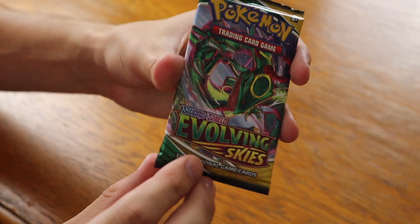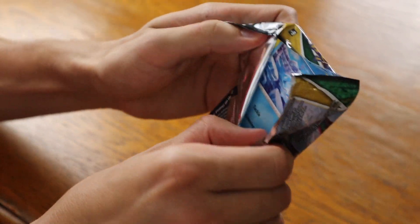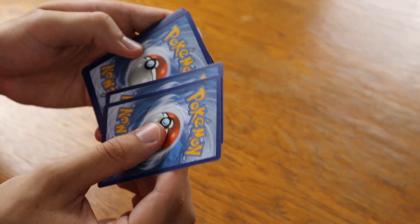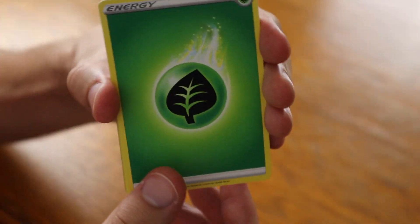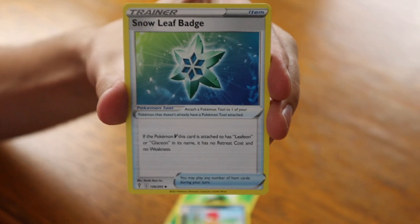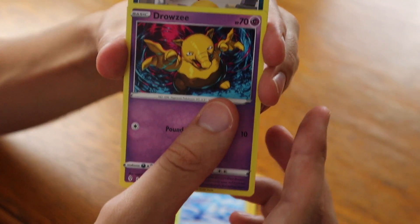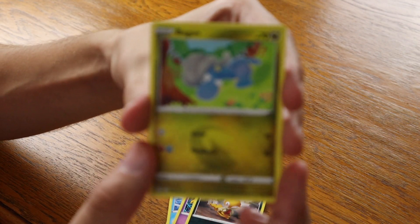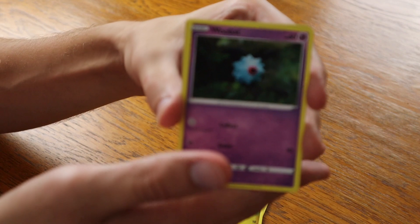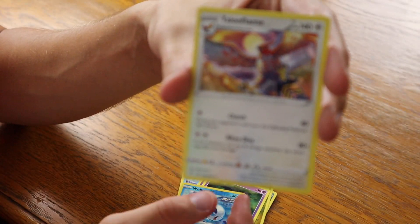Moving on to the last pack of that three-pack to see if we get any luck before moving on to the other three-pack. Code card, four from the back — Grass Energy, Scrafty, Snowleaf Badge, Hippowdon, Bergmite, Drowzee, Scraggy, Bagon. Of course, they brought back Dragon-type Pokemon to the Pokemon trading card game — not sure if they'll ever do it with Fairy though. Woobat, a Wash Rotom Reverse, and for the final card, a Talonflame.